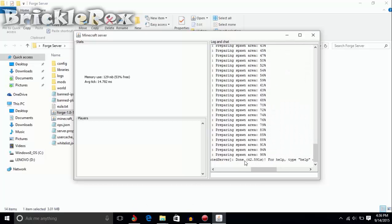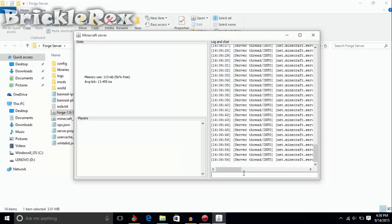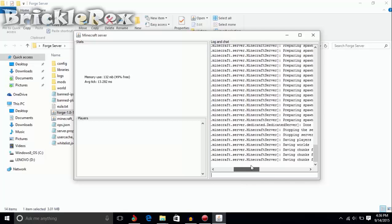Welcome back guys. As you can see, it's done now. What you want to do is type in 'stop' in the console and press Enter — it's going to close the console.